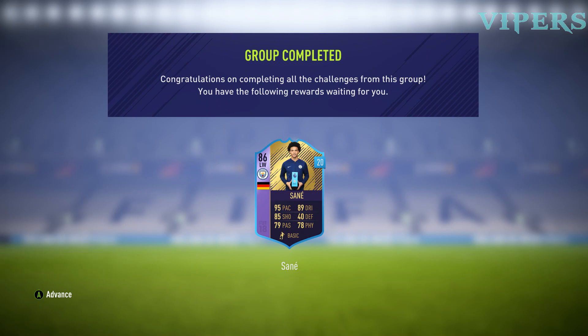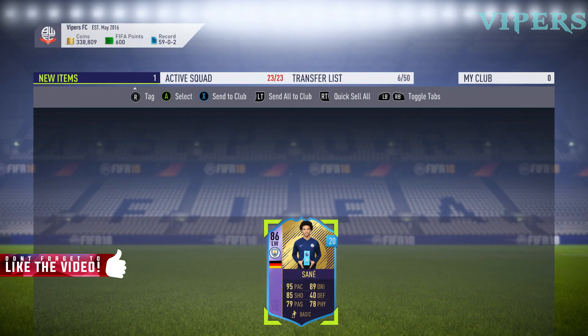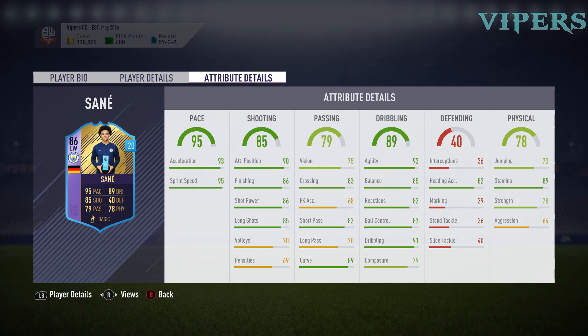Let's have a closer look at the card. We get him for 20 matches so we can try him — I'm going to definitely try him in my EPL squad. These are the attributes: 85 shooting, 79 dribbling, nice crossing, agility, balance, reactions. Stamina is 89, which is very crucial. Jumping 73, strength 78, long shots 85. Decent card — thanks for watching guys!